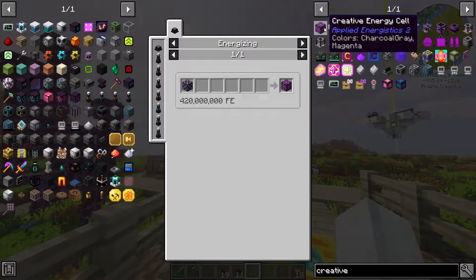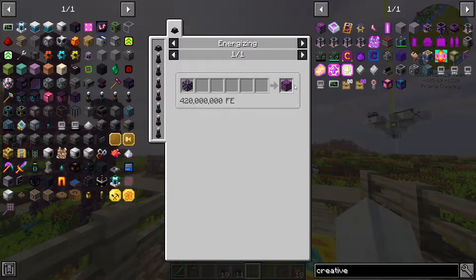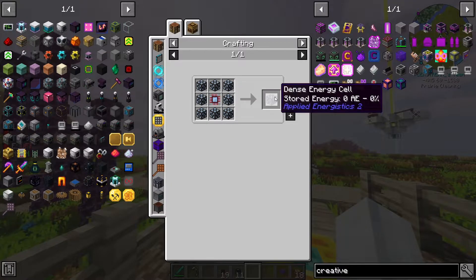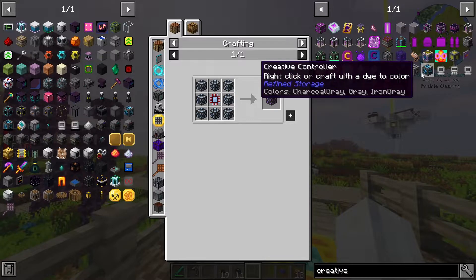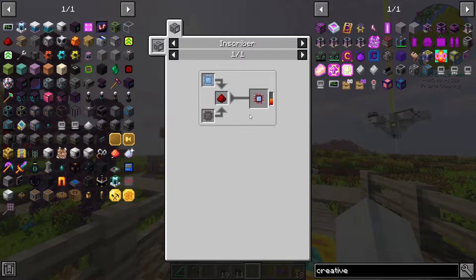These energy cells store power, they don't create power. So it's possible that all this does is just provide infinite storage for power, which in that case we might use it. I just want to check it out because I'm sure some people at home might be interested in this. It's from Applied Energistics, which we haven't even gotten into because we've been playing around with refined storage.